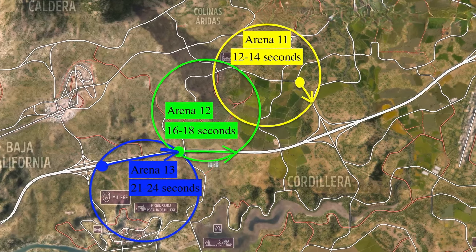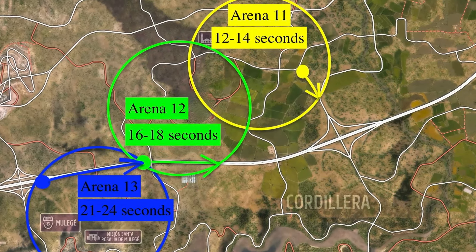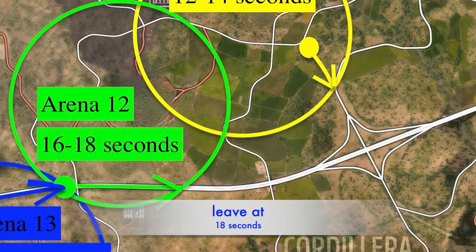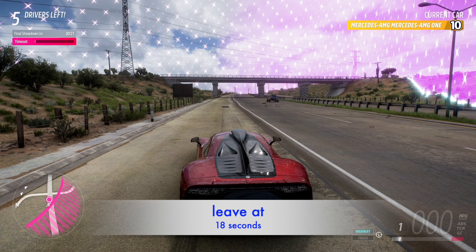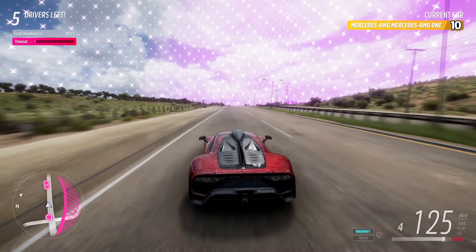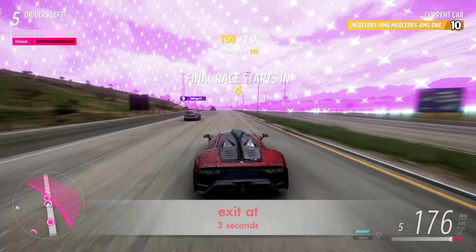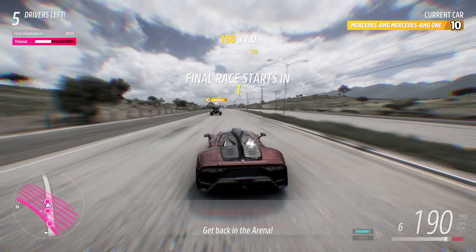This is Arena 12. The range of time to leave is 16 to 18 seconds — I will leave at the maximum 18 seconds. The AMG One, although it has the highest top speed, doesn't have the fastest acceleration rate. Final showdown in three, two, one — go! I thought the Brocky may have left early and would be eliminated by the arena.